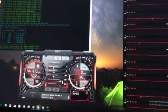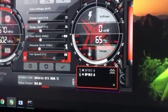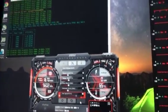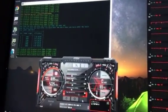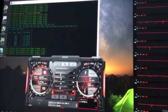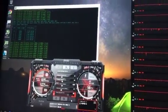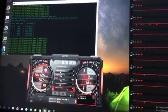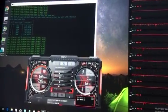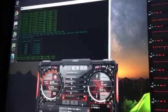Now how about we turn down the memory clock to zero and see what happens? I'm not sure if this is common knowledge, but for the two weeks I've been trying to get this rig stable, you can't imagine how happy I was when I found out about this. If you remember we were hashing at 641 solutions per second — how much right now? 644 solutions per second at zero memory clock.